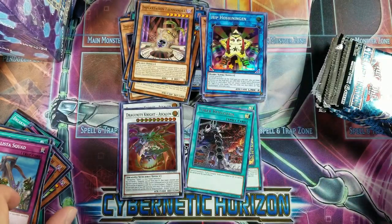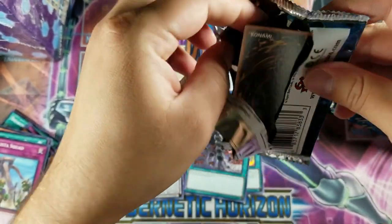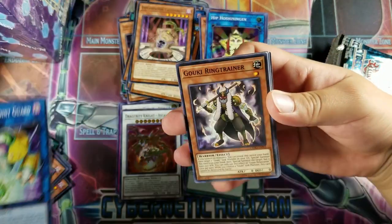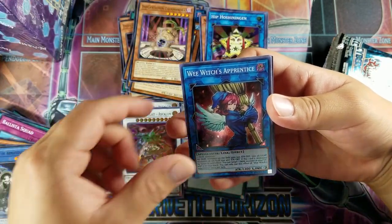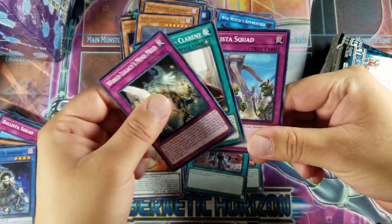Our last commons — can we get two more Secrets? We got Restoration Point Guard, Ring Trainer, Cupid Volley, Armageddon, and a Wheat Witch's Apprentice for a super. World Legacy — Roll Crown again. Mind Melt, Clarent, and a Ballista Squad.